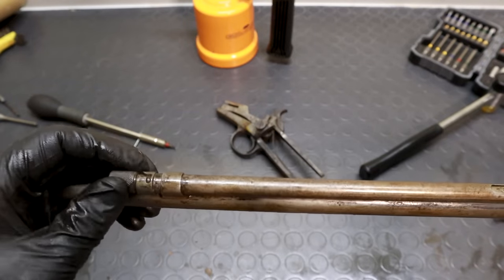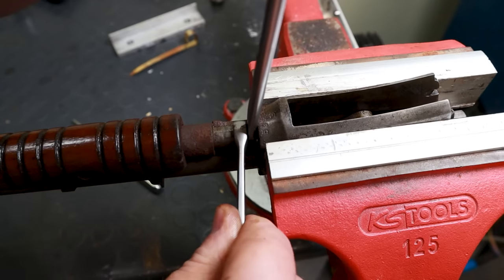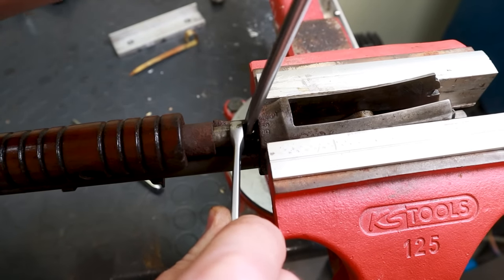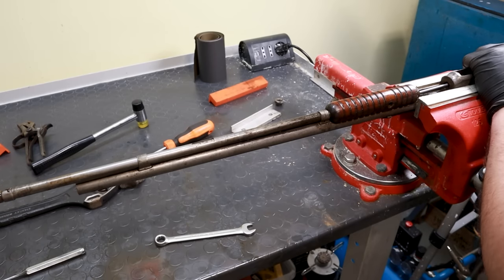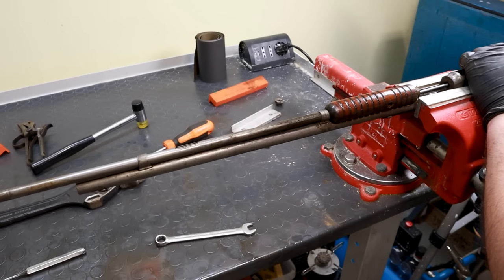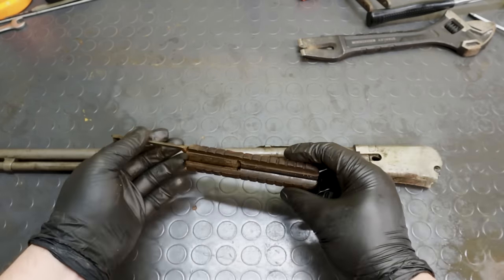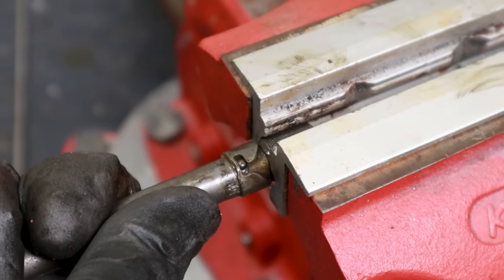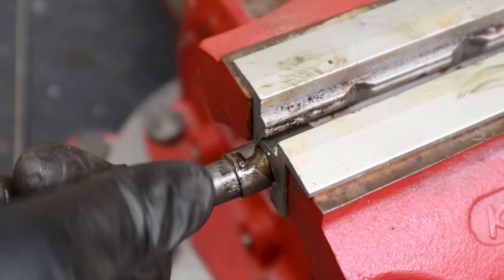Now that I've unlocked the bolt, I can concentrate on the tubular magazine. To be honest, it was a nightmare. You're supposed to rotate this knob and pull the inner tube out, but there's no chance I'm going to be able to do it without hammering, so I decided to pull out the whole outer tube directly, which unfortunately was stuck as well. Once I got a good grip on the tube, and after another soak in citric acid, I finally managed to get the knob to turn, allowing me to hammer out the inner magazine tube.